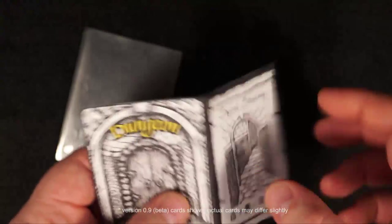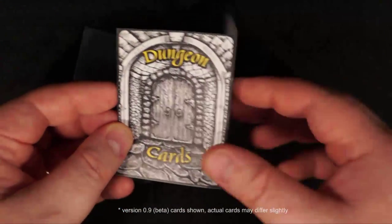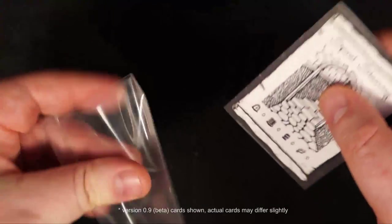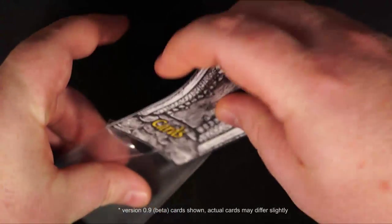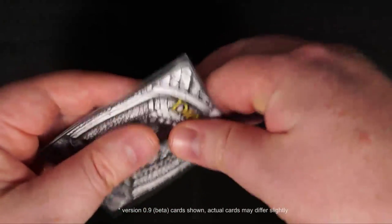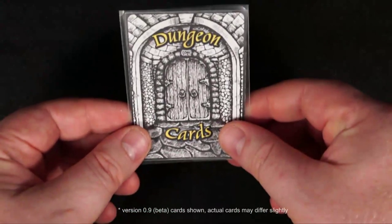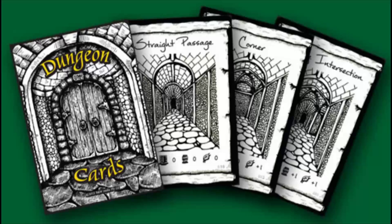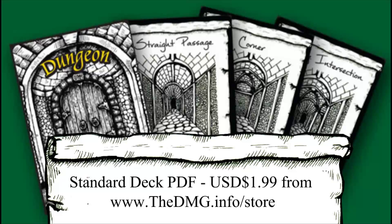Dungeon Cards comes as a 15-page PDF — two pages of instructions and rules as outlined in the video, and then 13 pages of cards you can print out. I use little card protector sleeves and fold the cards over so one side is the card face and the other is the back. Dungeon Cards is available from the website at dmg.info/store for $1.99 US.